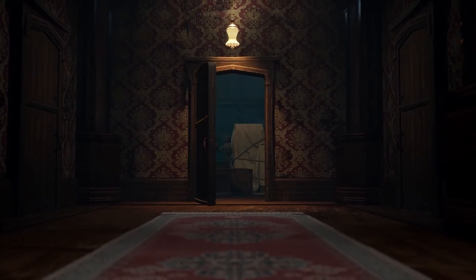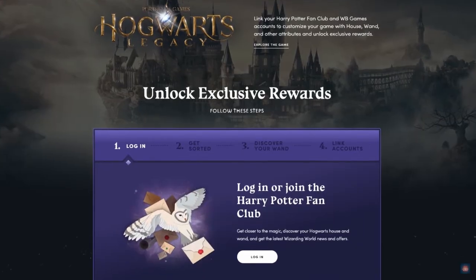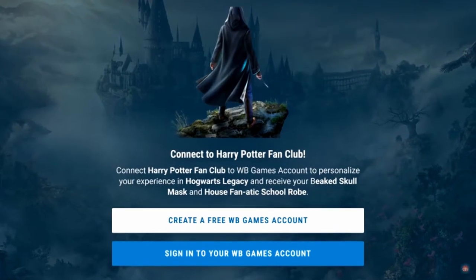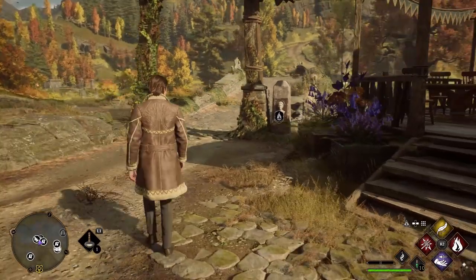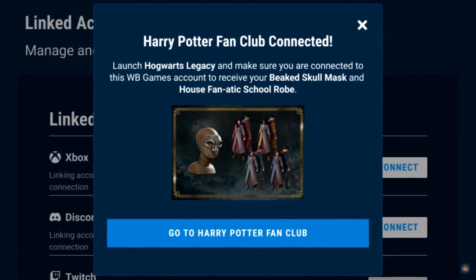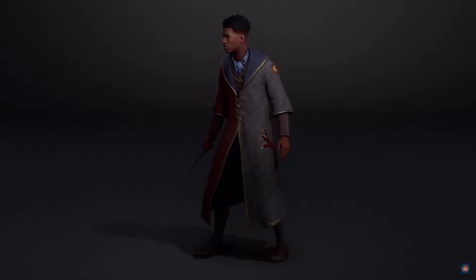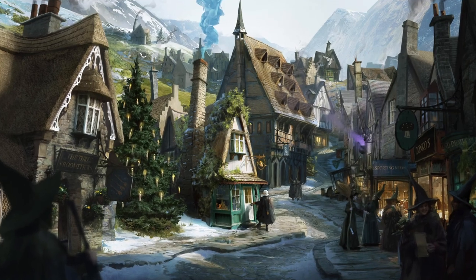If you aren't on PlayStation, no worries — there is some additional content you can get your hands on. When you link your WB Games account and your Wizarding World account, it brings over your wand and house in-game. Not the Patronus though, as that's recently been confirmed not to be linked. Linking these accounts also grants you access to exclusive house fanatic school robes, a beaked skull mask, and a special digital wallpaper.